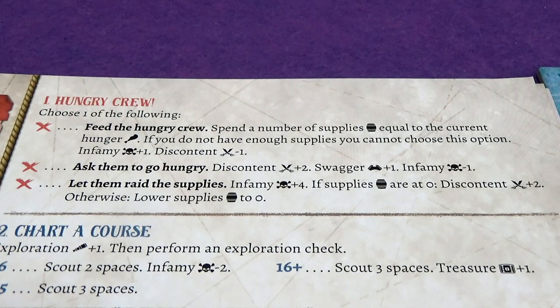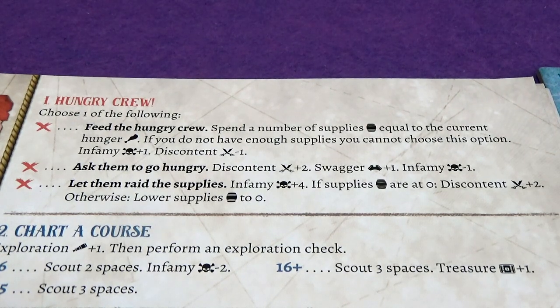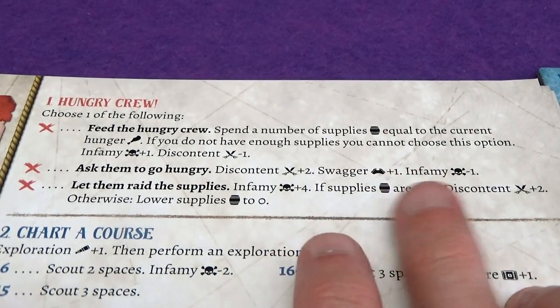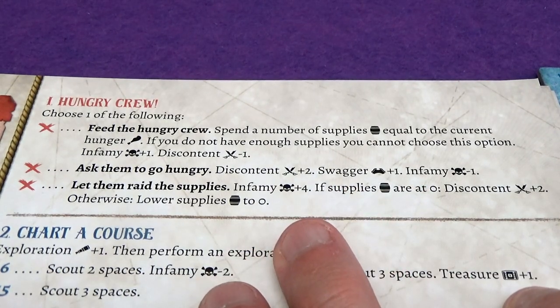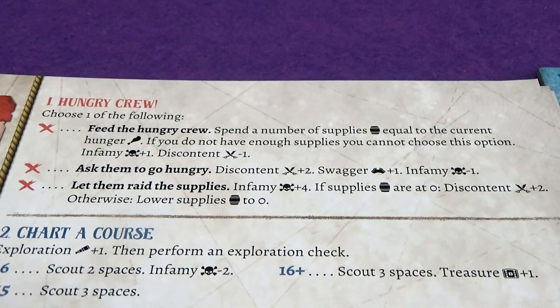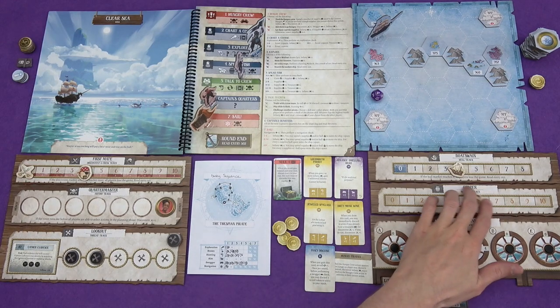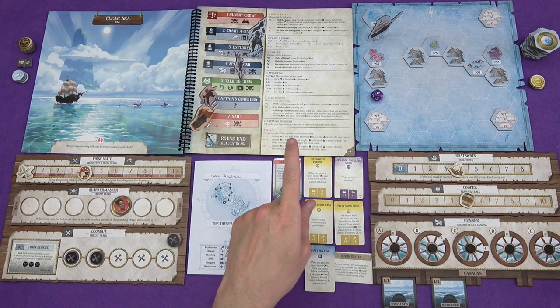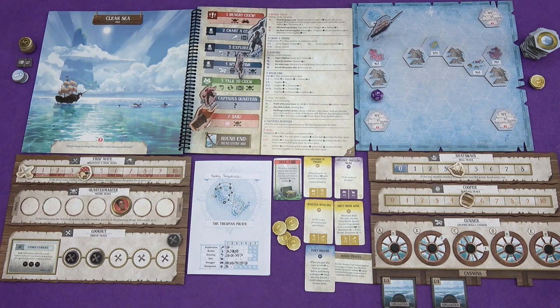Hungry Crew has to happen. It's been a while since we've done this, so let's have a reminder. We either need to feed the crew - the hunger at the moment is on two. The bottom option would consume all of our supplies, so I don't want to do that. Causing them to go hungry would be good for Swagger and Infamy, but would increase the discontent to two, and the crew is only at four, and if they meet, we lose. The top option is surely the best - spend it equal to their hunger. Feed the Hungry Crew. That's going to be two supplies, and I get Infamy plus one - an extra one thanks to the parrot - and discontent minus one. It's already at zero. Very content crew, there's just not many of them left.